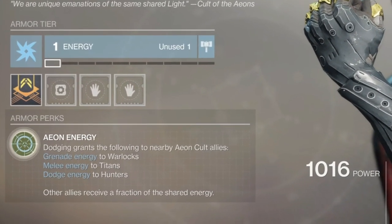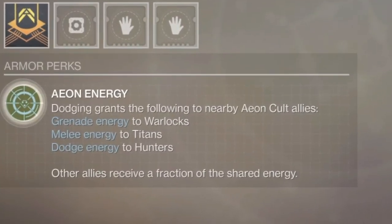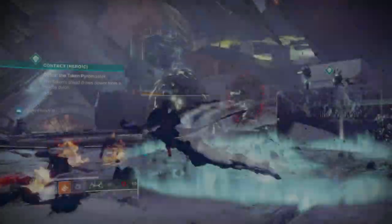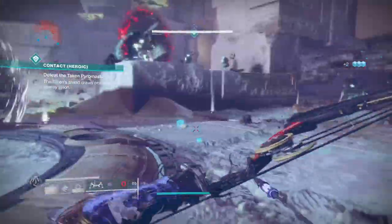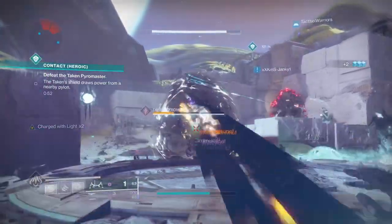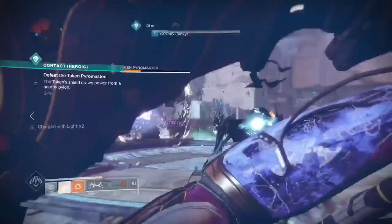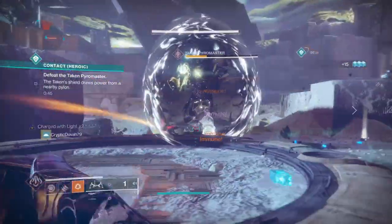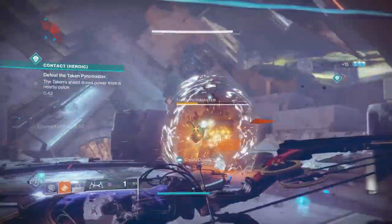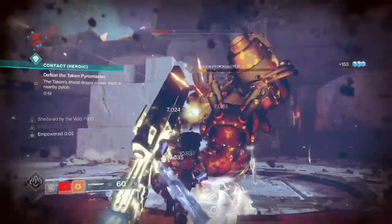Now let's hop into the first exotic, which was the one the community post person told me about — that's Aeon Swift. Anybody wearing Aeon with you can get extreme benefits, but even those not wearing the Aeon still receive a fraction of the benefit. Against a boss target, the throwing knives and dodge recharge give the Aeon benefit to teammates around you. It's probably my least favorite exotic to use because it just benefits the entire team and not really myself at all, but it's a good support exotic.